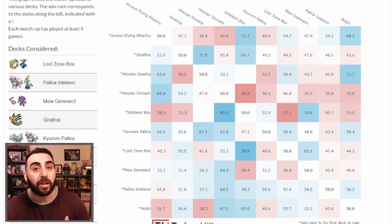Palkia can go down on bench size because you don't need to hit the 300 mark, but Echo Horn, Quick Shooting, and Choice Belt let you one-shot Zoroarks more easily. It's also a little easier for Palkia to set up than Zoroark, since Palkia has Inteleon to tutor and raw draw from Melony and Radiant Greninja every turn — a really favorable matchup, showing 64 to 66 percent.